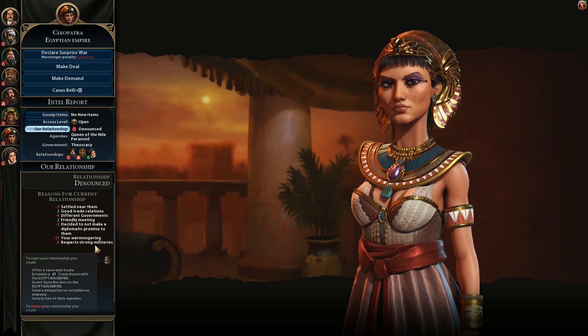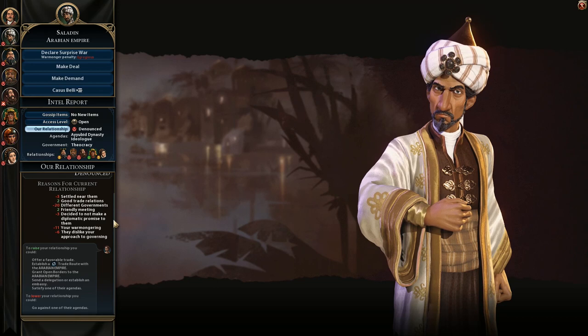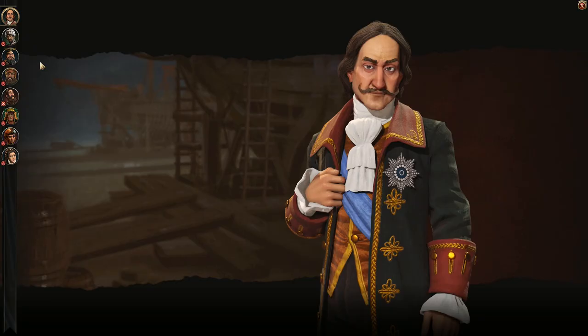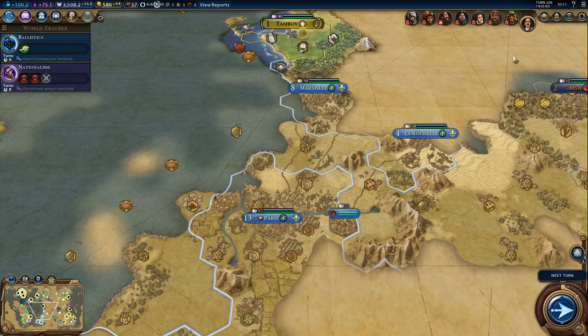I'm not sure why we didn't get a negative with France - that's interesting. Arabia minus 11 - they dislike your approach to governing. Well, I dislike yours. Minus 20 for different governments. They got theocracy and we got Merchant Republic, so we don't get along. Literally everyone in this game except one civ has theocracy.